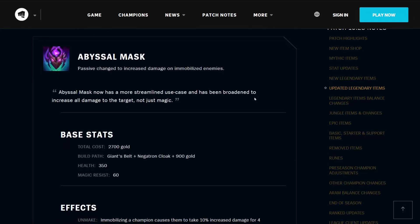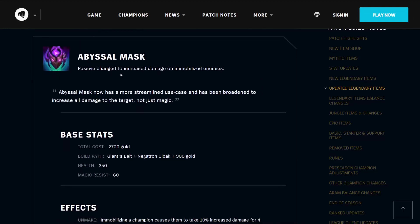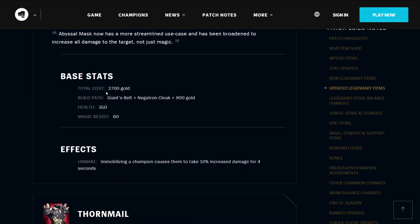Then there's the Abyssal Mask — its passive has been changed to increase damage on immobilized enemies. The Abyssal Mask now has a more streamlined use case, broadened to increase all damage to the target, not just magic. Its base stats include a 2700 gold total cost, and it builds from a Giant's Belt and a Negatron Cloak.